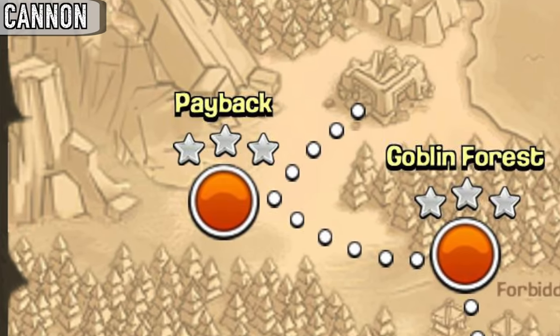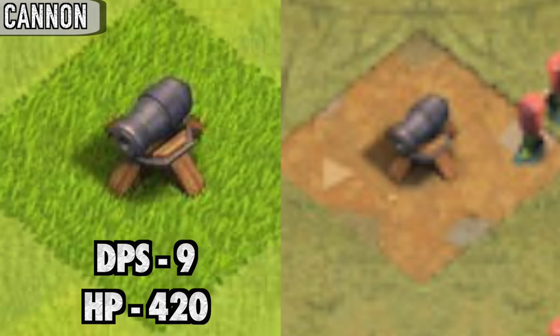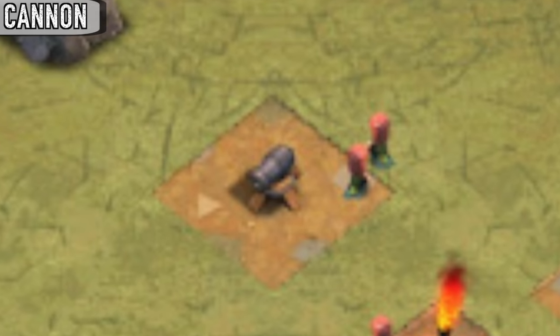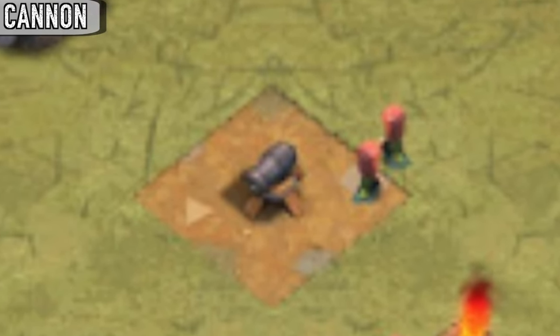In the single player campaign, the level 1 cannon that appears in the Payback mission is weaker than a normal level 1 cannon, doing only 2 damage per second and only having 250 hit points. Oddly enough, that cannon is not considered a defensive building in the game files.